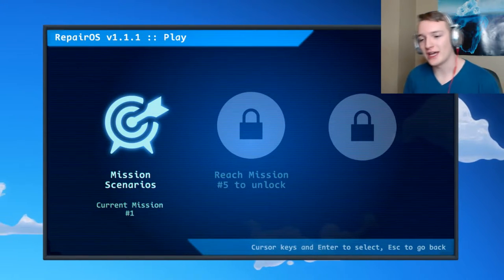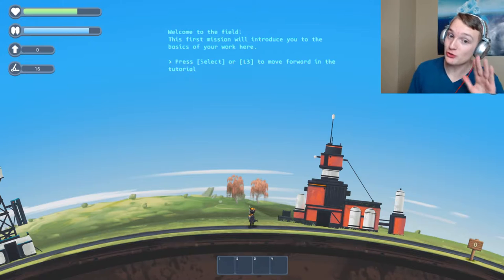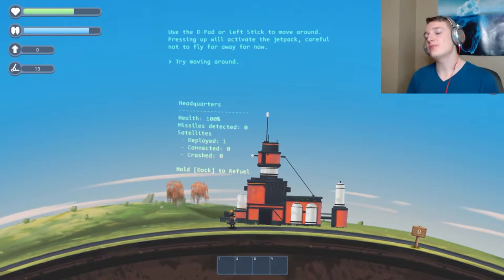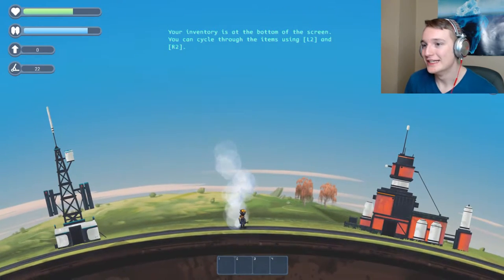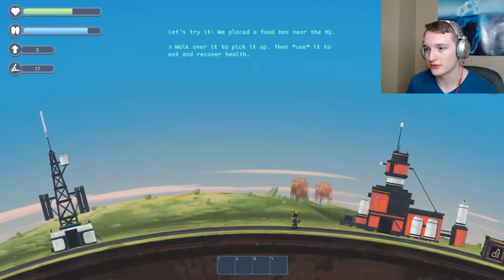Let's play. We have mission scenarios, so I'm guessing the main purpose of this game is you want to repair satellites. That's just a wild guess, but we'll see. Welcome to the field - this first mission will introduce you to the basics of your work here. Press Select or L3 to move forward. Use the D-pad or the left stick to move around. Pressing up will activate the jetpack. Let's try it - we place the food box, walk it over to pick it up, and then use it.